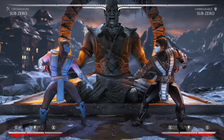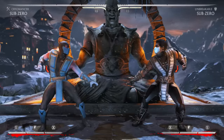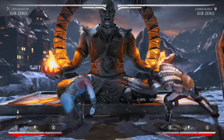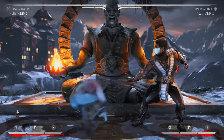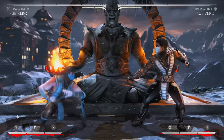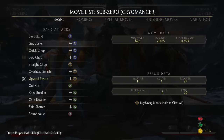Some of Sub-Zero's best pokes: Down 4 — you see it every time you play against a Sub-Zero. It has so much range and it's going to beat a lot of your opponent's down 4s because his down 4 is top five in the game. It low-profiles things, so down 4 is a staple.